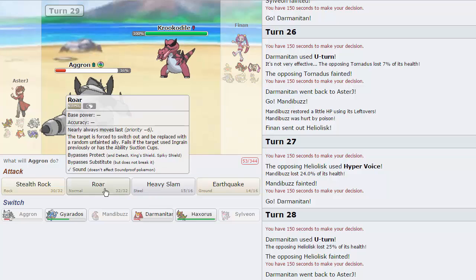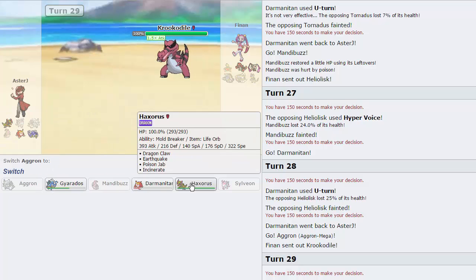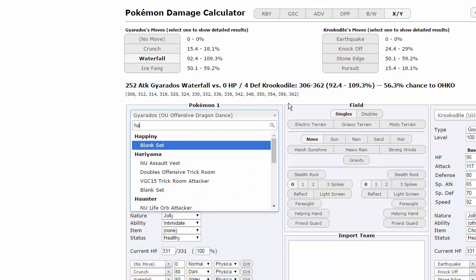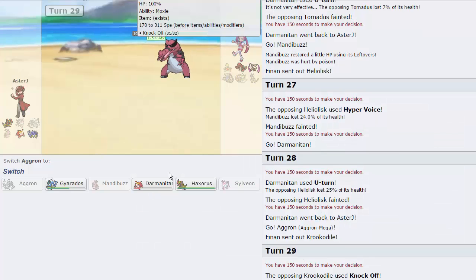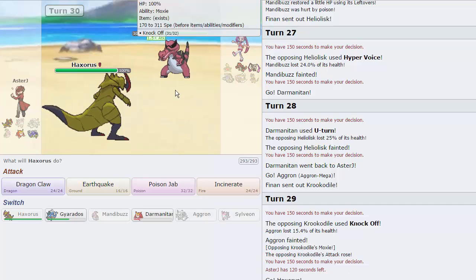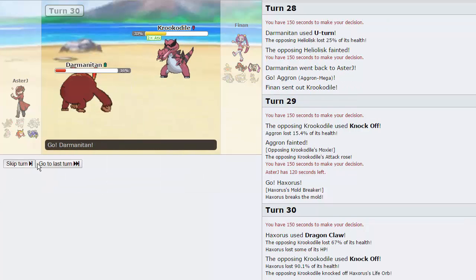He goes into Heliolisk — there we go. We're going to go for Knock Off, he goes for Hyper Voice and knocks us out. We can now go back into Darmanitan and hit Earthquake. U-Turn should be able to take it out honestly. If he stays in we knock out his Heliolisk, which means our Gyarados can just win the game. I'm going to go into Aggron here — if his Krookodile is Moxie, then he has to lock himself into Earthquake. We can then follow that up by going into Gyarados. I'm going to run a quick calc — at plus one, Knock Off fails to knock us out, so I can find out if he's Choice Band or Scarfed by going into Haxorus and clicking Dragon Claw. If we're faster, then we know he's Band; if he's faster, then we know he's Scarfed.